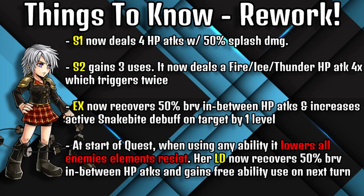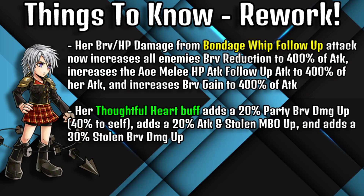Her LD now recovers 50% brave in between HP attacks and gains free ability use on her next turn. Her brave slash HP damage from the bondage whip follow-up attack now increases all enemies' brave reduction to 400% of her attack, increases the AOE melee HP attack follow-up to 400% of her attack, and increases the brave gain to 400% of her attack. Her Thoughtful Heart buff adds a 20% party brave damage up — 40% for herself — plus a 20% attack and stolen max brave overflow up, and a 30% stolen brave damage up.